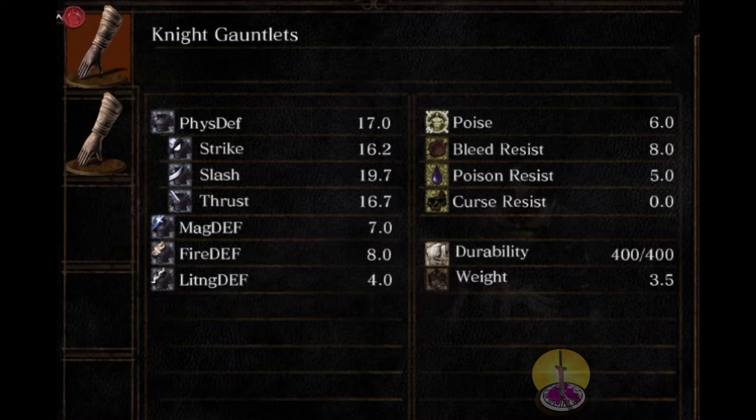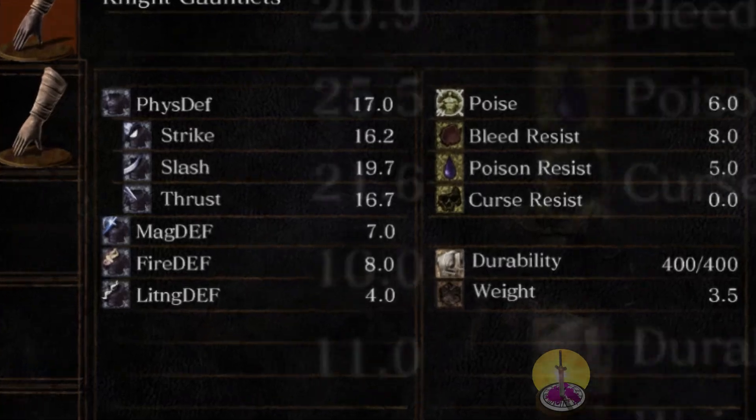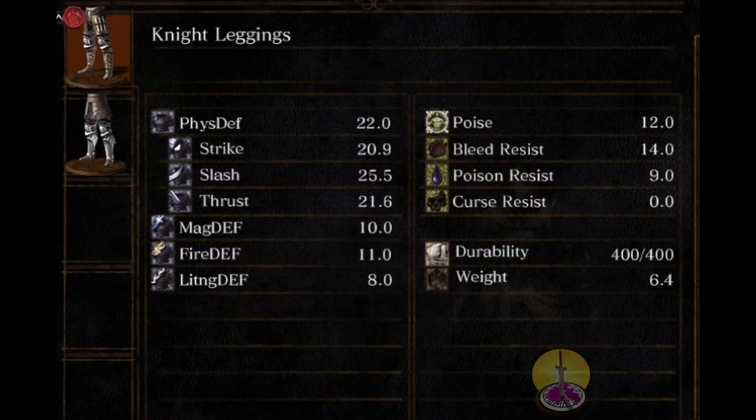Now for the gauntlets, which is the part everyone gives up on. Physically at only 17 — you can live without them. Magic at 7, similar to the helmet. Fire at 8, like the helmet. Lightning at 4, which is not that great. Poise at an unnoticeable 6. Bleed resistance at 8. Poison at almost nothing, 5. No curse yet again. Weight is only 3.5, so a lot of people pass it up for quicker, lighter gauntlets in the beginning.